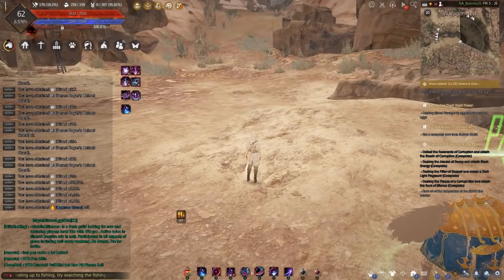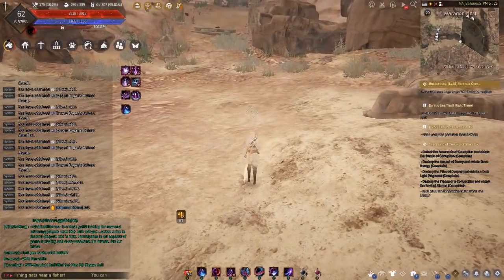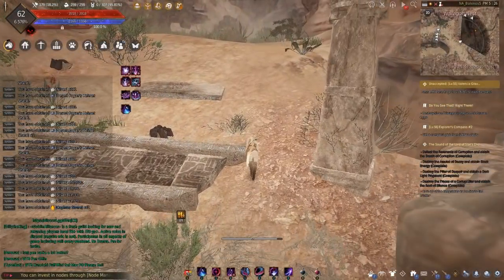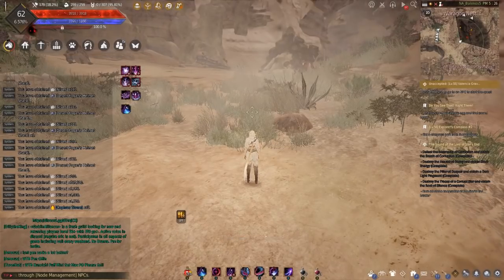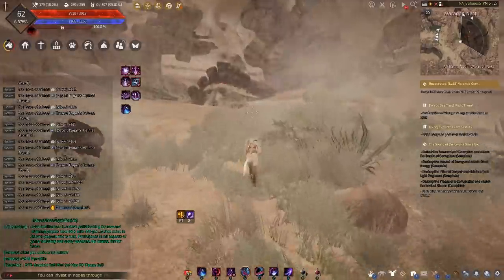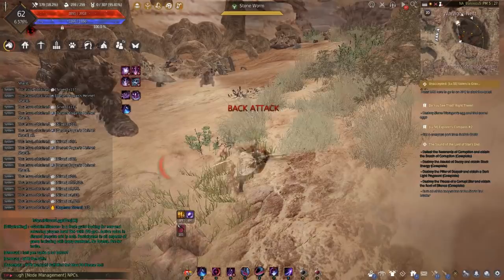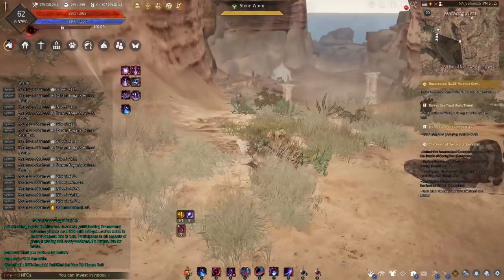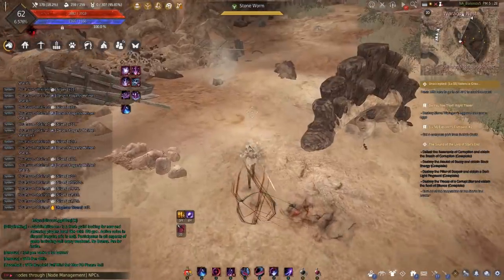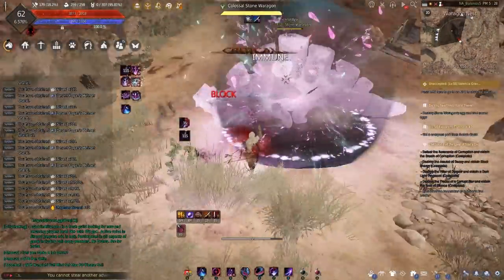Let me show you how the rotation — or what we're calling a rotation — works here. It's very different from what we're used to for grinding in BDO. The successful way of making any amount of money here is very different. This is one of the elite mobs, and they kind of work a little bit like a mini-boss. The way you're going to grind this zone is not going to be pack-to-pack.